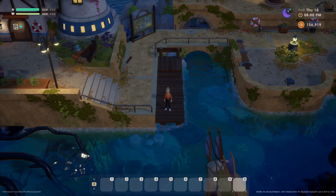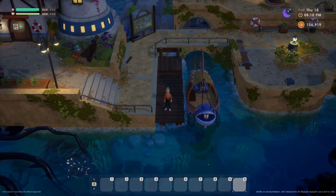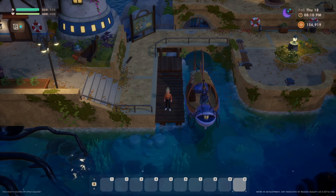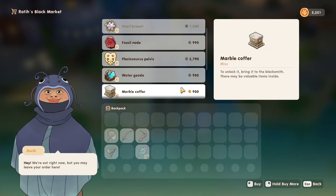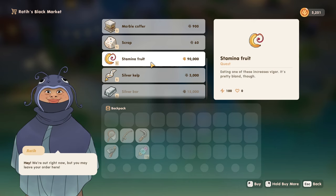Next, you can find another stamina fruit at the black market. This is a secret floating shop that docks right by the lighthouse on Tuesdays, Thursdays, and Fridays after sundown. Now this stamina fruit is not going to be easy to get unless you're playing on New Game Plus, since it costs 90,000 gold, but trust me, it is worth saving up for.